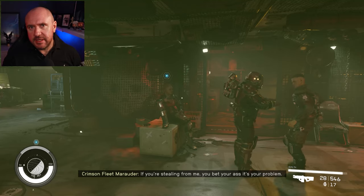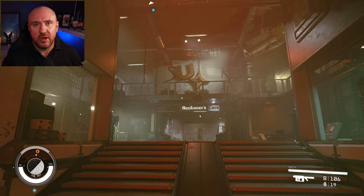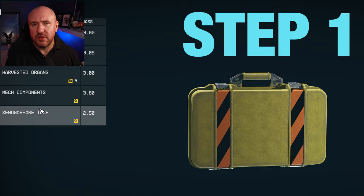In this guide I'm going to show you how to join the Crimson Fleet — the quickest and easiest way. The Crimson Fleet is probably one of the best factions you can join; it opens up some of the best missions in the game and gives you access to vendors with really good unique items. I'm Chemical Apes — let's get into it.